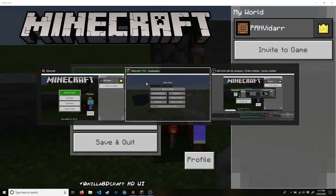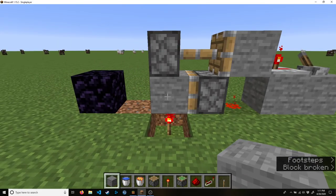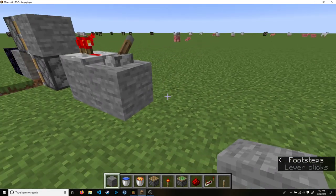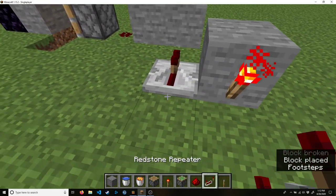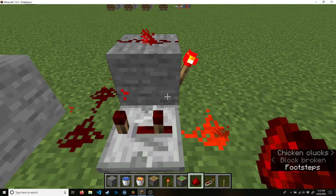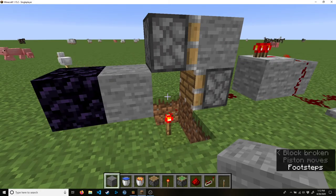This is where the difference is between Bedrock edition and Java edition. In Java edition, if I break this block, even though the piston is powered, it doesn't push. The fix to this is instead of just hooking up directly to power, we need power to toggle on and off to keep reattempting the piston, which we can do with a redstone clock. Power feeds into itself like that, and then this clock gets connected up there. Now, when there's a piece of cobble here, I break it, and eventually the clock will tick and it'll try again.